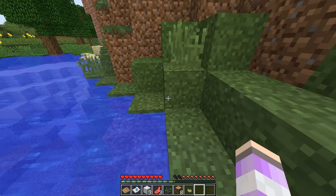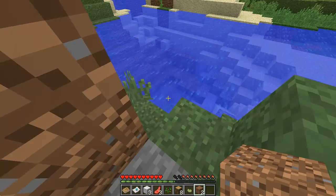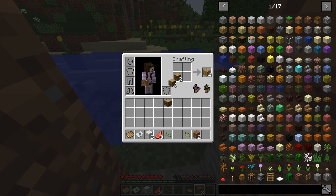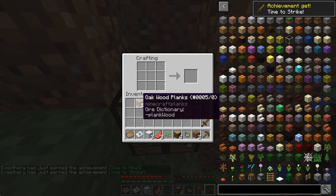We can dig a little hidey hole right here. And look - we've met with our very first bit of rock. We need to make a crafting table, so let's turn this wood into planks and make a crafting table. We need some sticks of course. This is something you see at the beginning of every Minecraft let's play - the first crafting of the first tools.